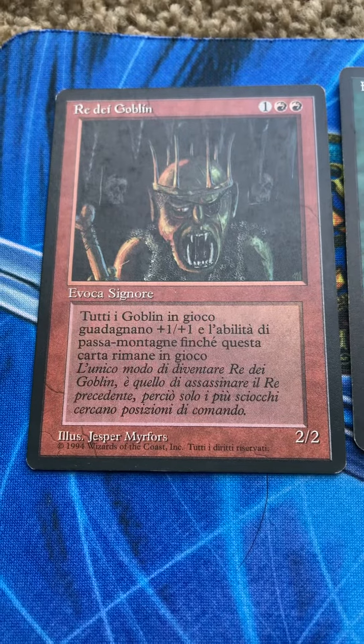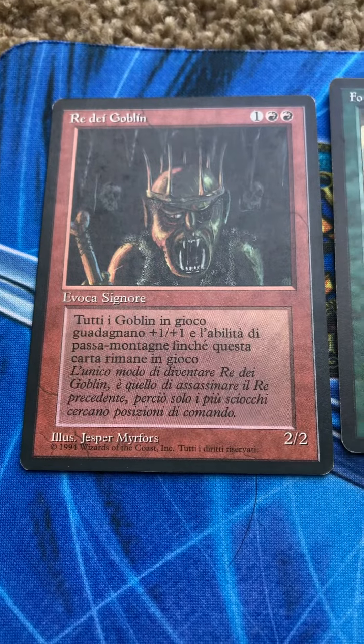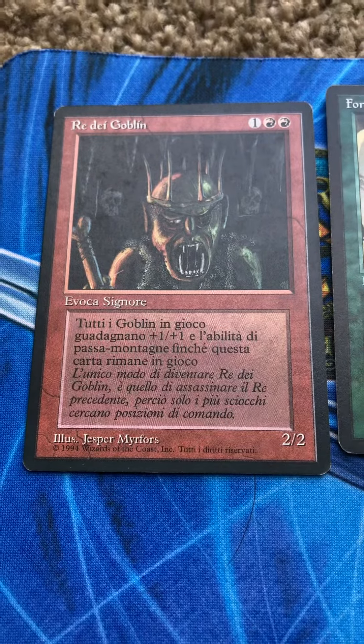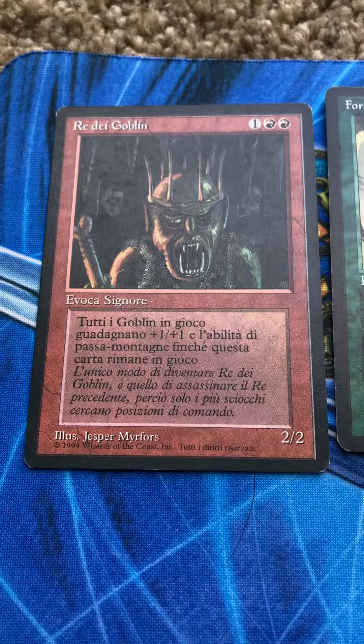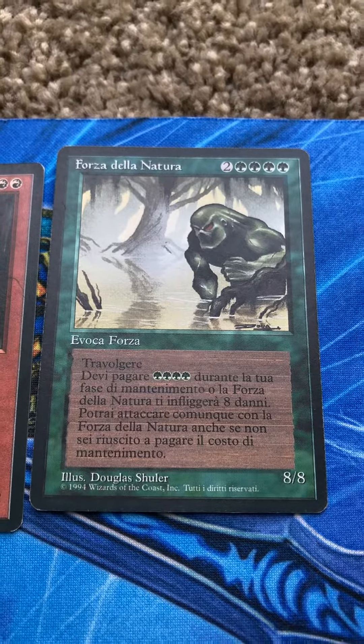Hello, Planeswalkers. Shout out to Moxman — he gave me the idea of getting these Italian cards. Rey de Goblin, Evoca Signore, Forza della Natura, Evoca Forza.